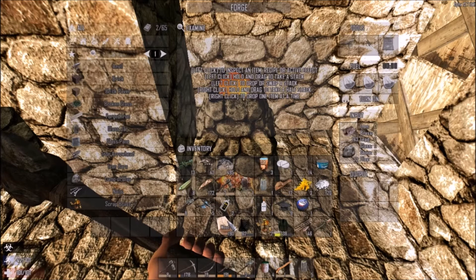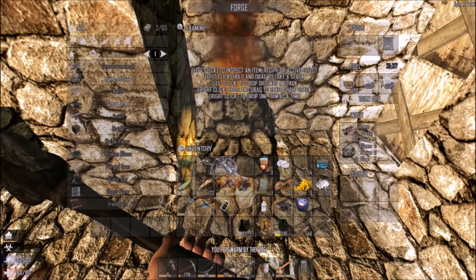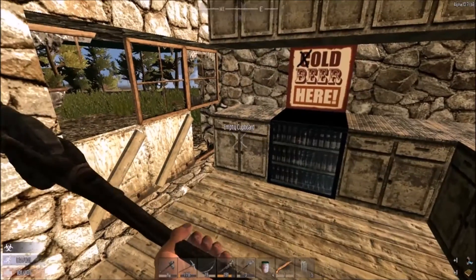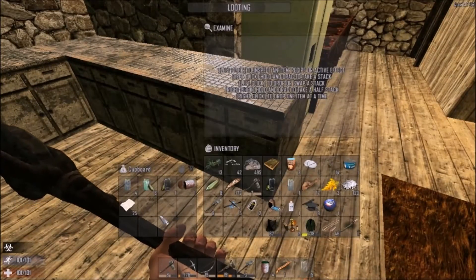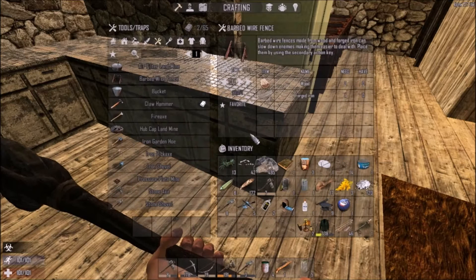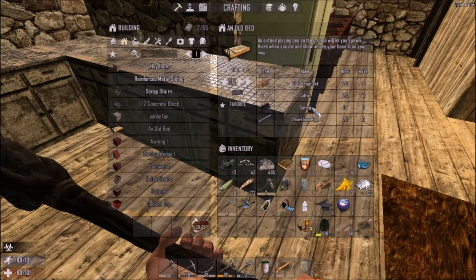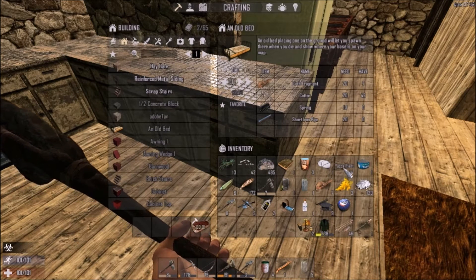Is that seriously all I got? They can spawn in here, so that's something we have to look out for. Everything is respawned — nice. We got iron fragments. Let's go ahead and do a bedroll — sleeping bag. Now we'll be able to actually respawn here if we die.